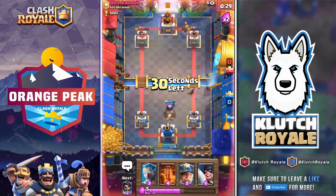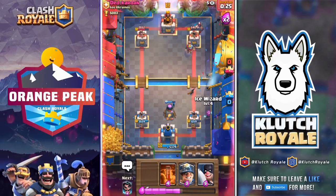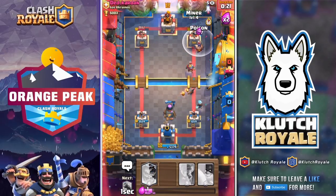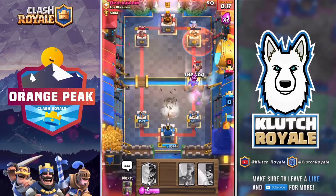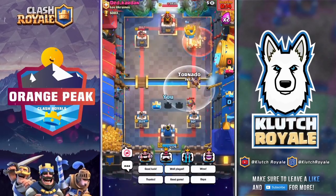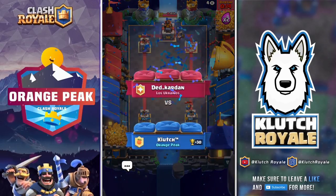We put the furnace down a little too early so he gets a shot off on it, but we're not worried. With 500 health left on his tower, all we need is to get the miner in with the poison and it should be an easy win. He keeps trying to lightning my troops, but with the log, miner, and poison we get the good game. It was down to 800 health on my home tower — good for him.